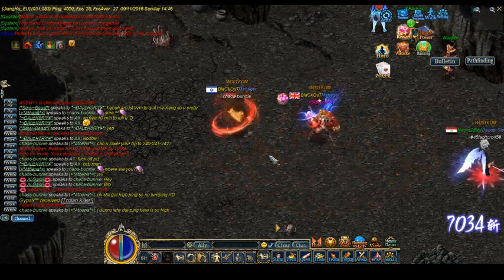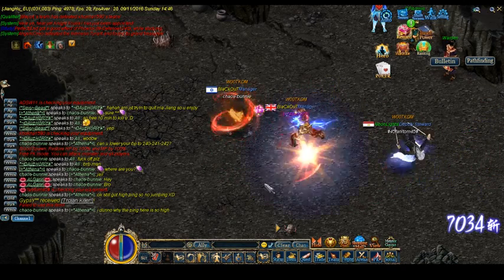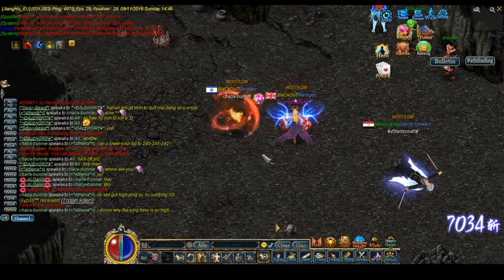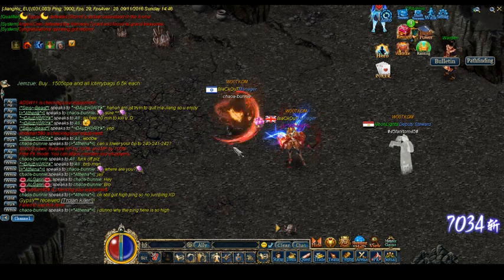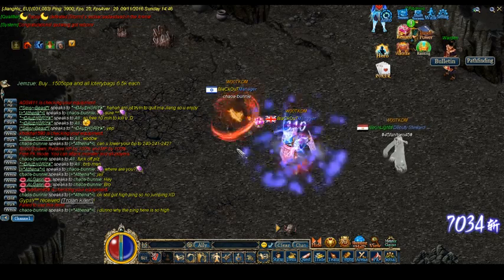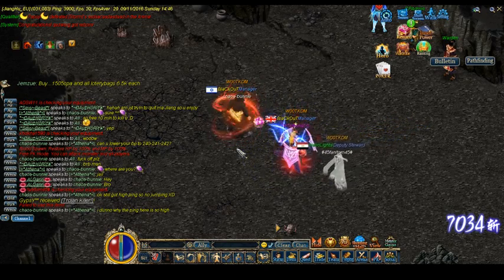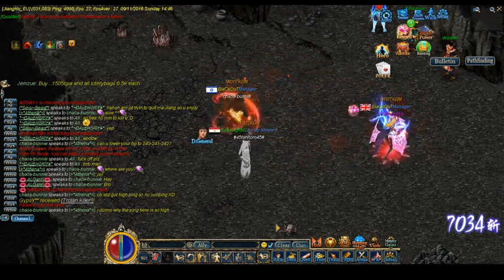So one will hit for 40k. The other one, it will be 40 plus 36k. That's a lot of HP, and not a lot of people have that kind of HP to still use pots on it. If in one split second you get 70k damage done to you, you cannot use HP pots — you're just gonna die.